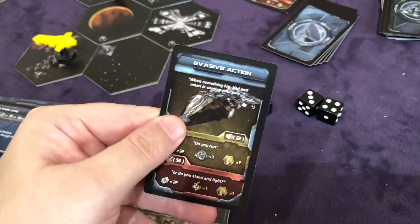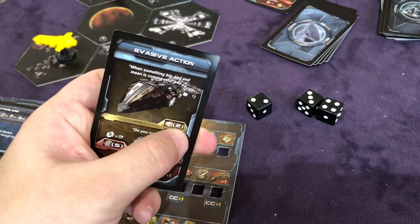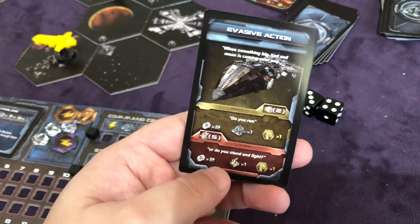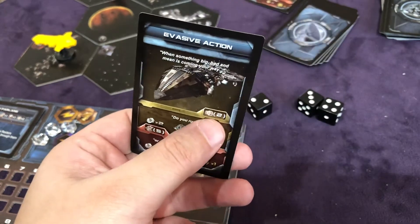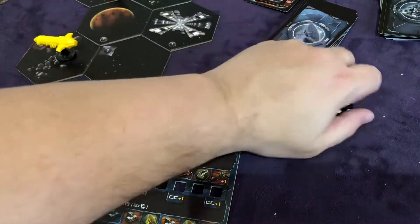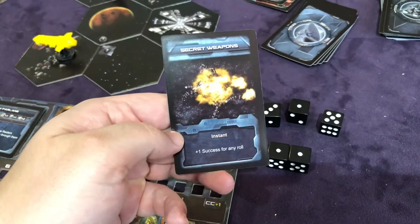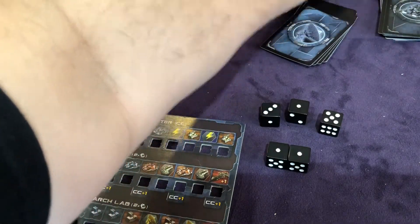Next one — this is the yellow ship. When something big, bad, and mean is coming your way. I can do a Speed 2 check — we've got awesome speed, so I'm feeling good. Or I can do an Attack 5 check, which is absolutely impossible. This is just like the last one — the only difference is an Advanced reward versus a Common reward. So we're going to go for the Common, doing a Speed 2 check. Our speed is five, so I feel a lot better. Rolling five dice — and I failed. I have one success and needed two. I guess we're going to have to use our plus-one-success card already. I was really hoping to hold on to that for a lot longer.